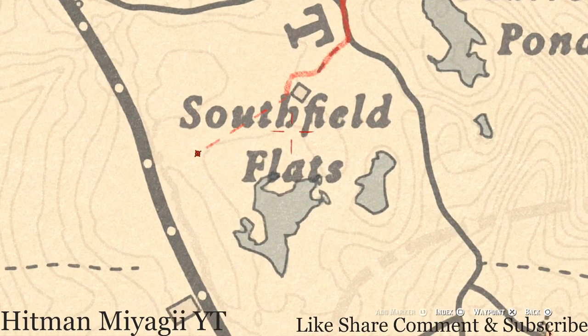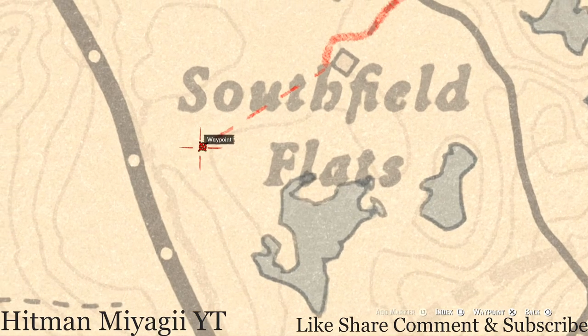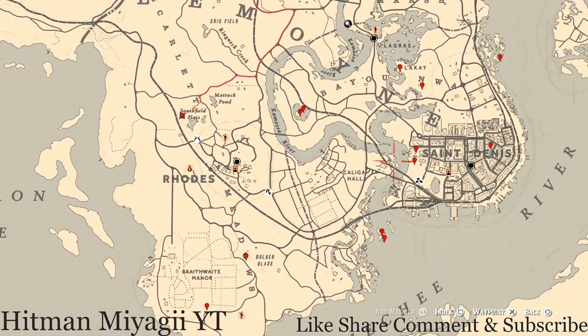I have one more item for you guys, which is right here in the Southfield Flats area. Right at the peak of this little line, you should see a scarecrow. Approach the scarecrow right in front of you, pull out your metal detector, and you will hit on a random lost jewelry — I cannot tell you what it is because it is randomized. That's pretty much it for all the extras.